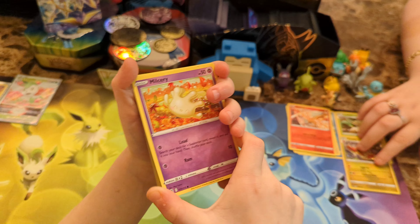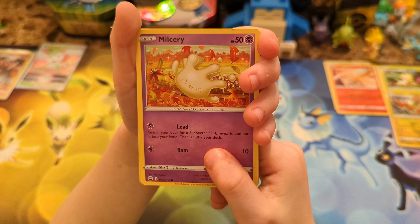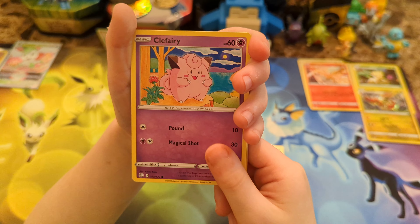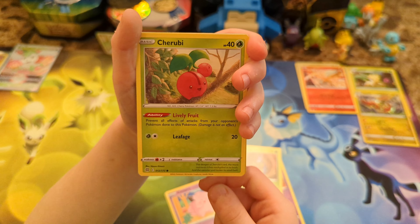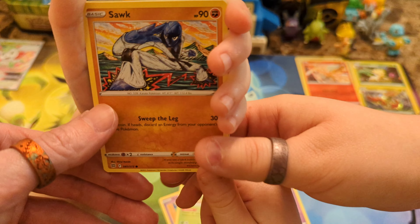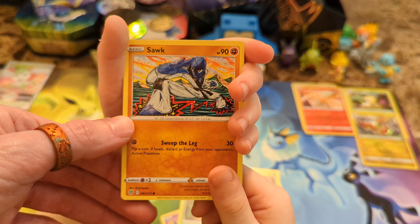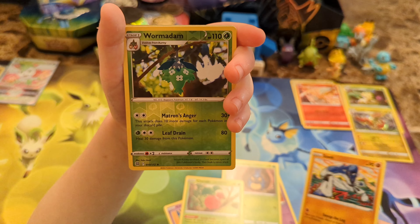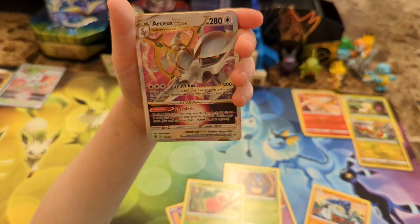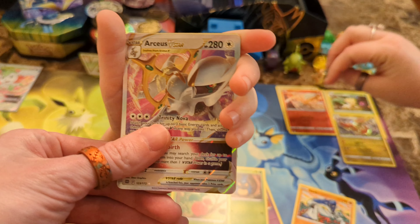Wyatt's got that one pack. Let's check out if we get anything - maybe we'll have one pack magic. Milcery, Carbink, Clefairy, Cherubi. Is that a psychedelic Sawk? No, that's not psychedelic - it's just a Sawk, but it does look a little psychedelic. Are we getting something? We've got a Wormadam. Oh! Arceus V-Star! Oh my goodness, oh my gosh - yes! It's super cool!